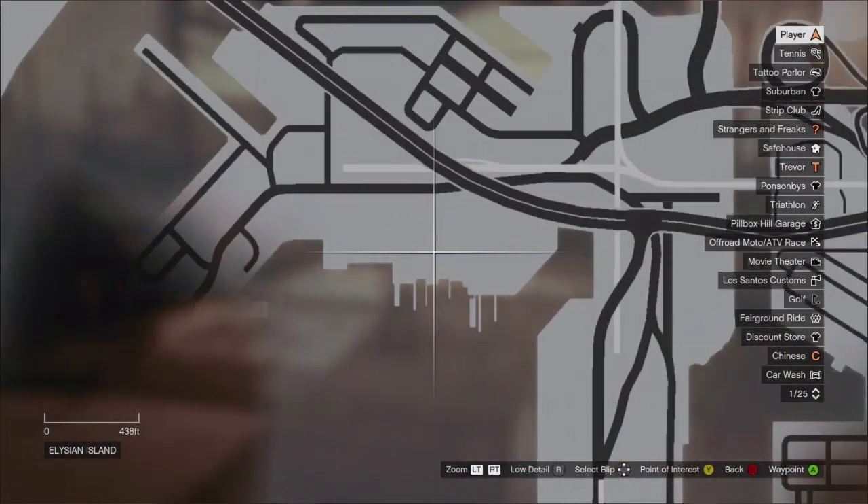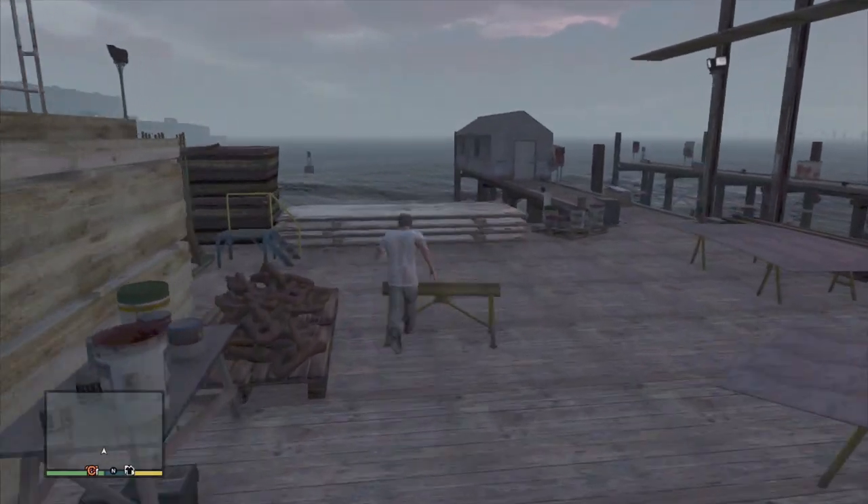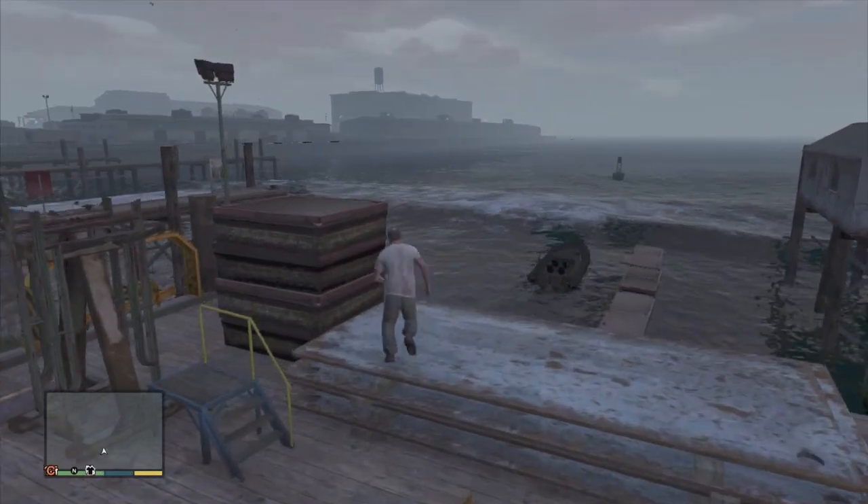To start off, you're going to want to come to this point on the map — it's directly at the bottom right, next to the water. You can be any person and you don't have to buy anything; it's as simple as getting in a boat.